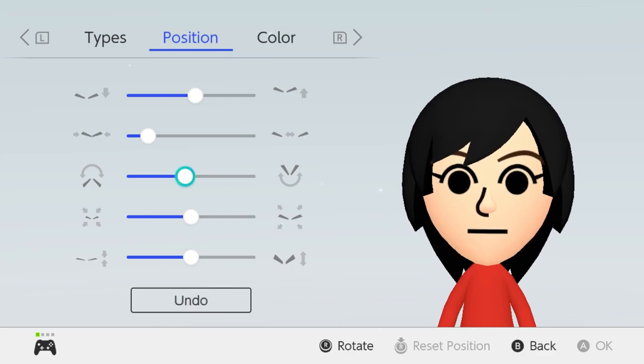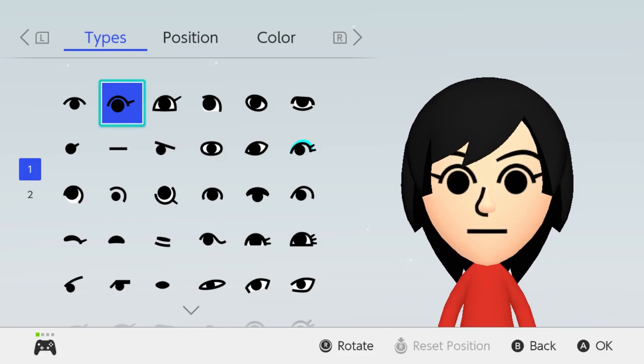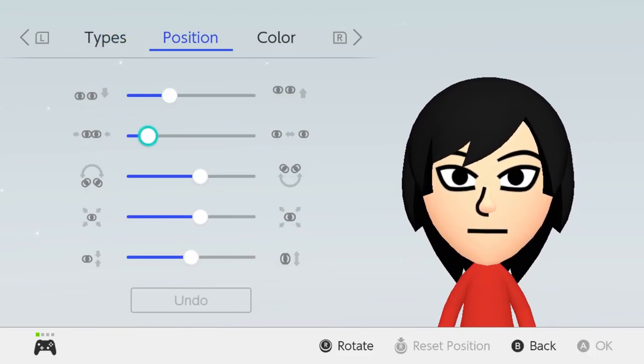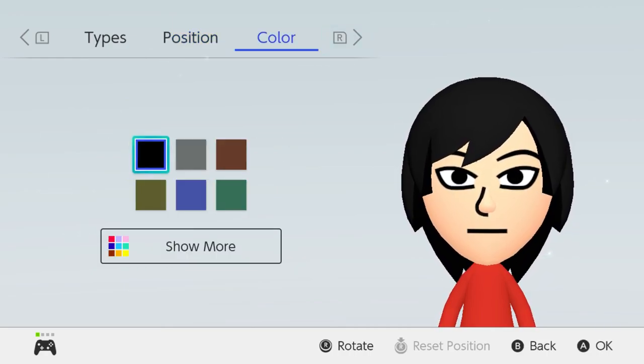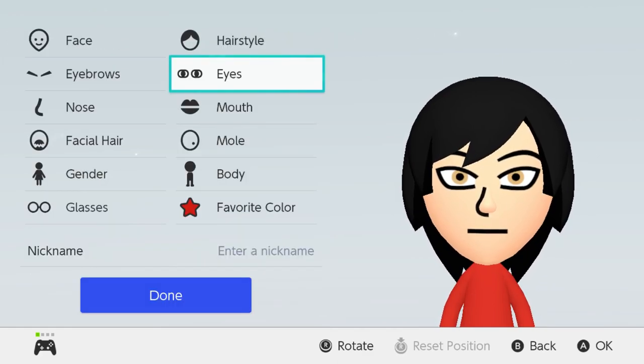For her eyebrows they're going to be the same thin eyebrows, except we'll rotate like that and make it black. For her eyes they're pretty skinny, sort of like Ban's. We'll shrink it but not too much, like that. Her eye color is sort of orange — more yellow golden really. I think this one works.